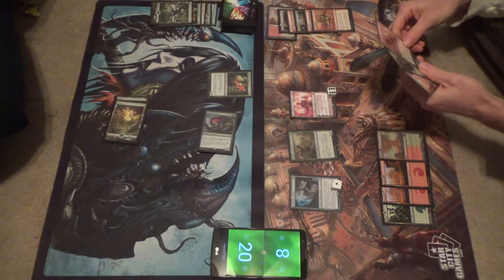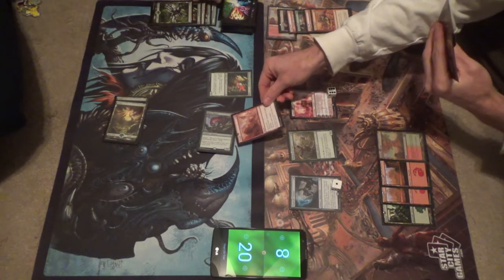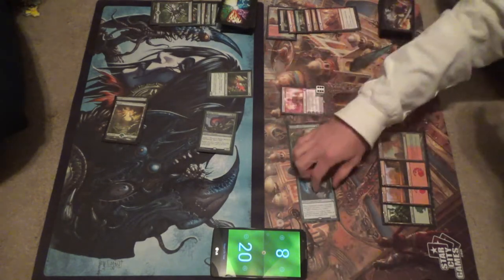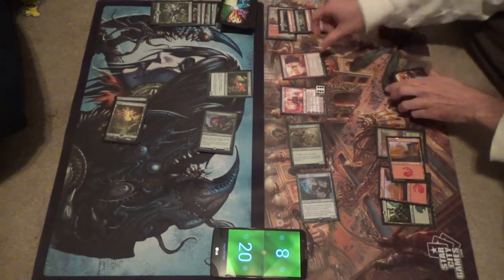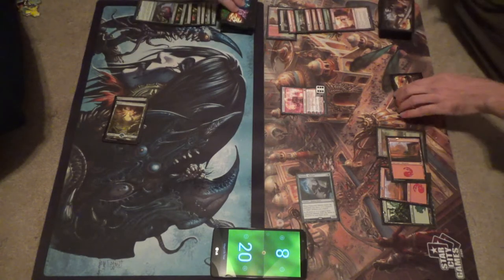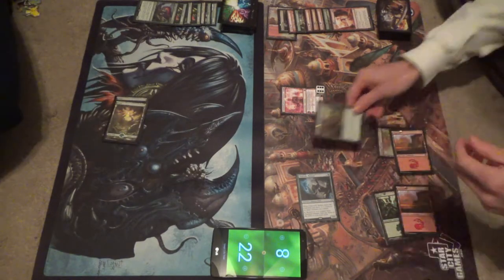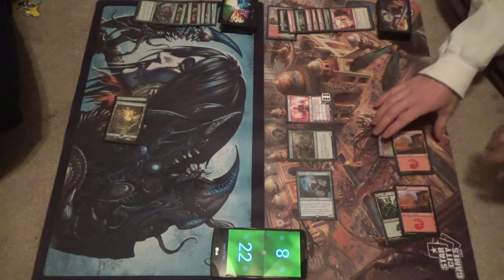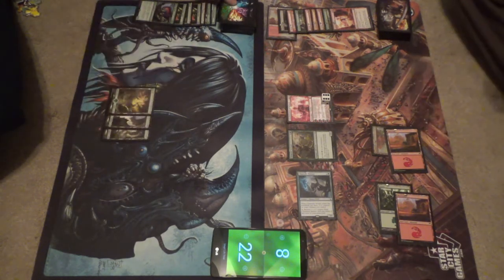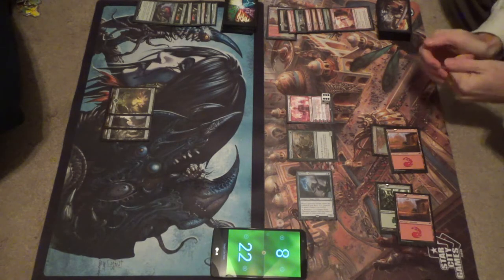So it has 3 damage marked on it, and then 1, 2 for red — Sweltering Suns, deals 3 damage to each creature. I like to gain 2 life and draw a card. You'll gain 2 life and draw a card. That's not quite where I want to be, but that's where we are. You survive though. Druid of the Cowl, and after that I will pass the turn. It's a little more okay to be hellbent when your opponent is down a color and you have a Chandra out.